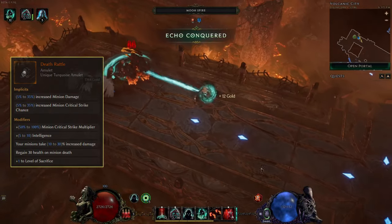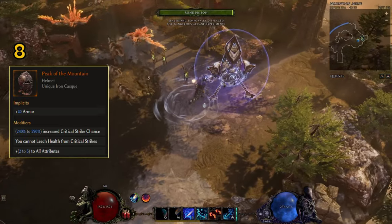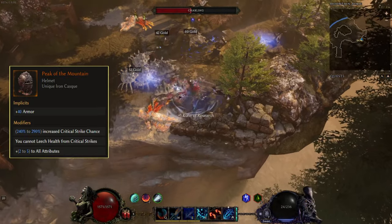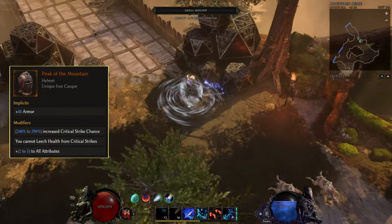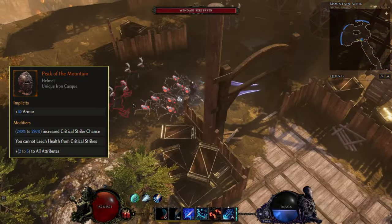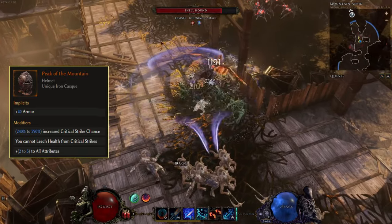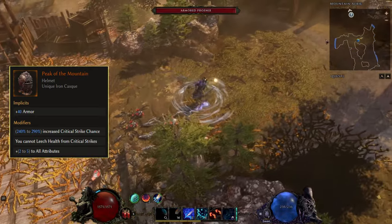At number eight we have Peak of the Mountain, a unique helm that is a huge damage boost for a lot of builds. It can get up to 290% increased critical strike chance, which is absolutely insane. In some cases you will only need this helm to get yourself to 100% crit chance, opening up a ton of free modifiers on the rest of your items. The downside is that you cannot leech health from critical strikes, which are usually the two main things you want — crit and leech.